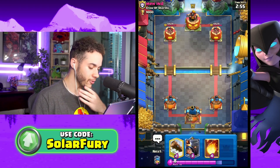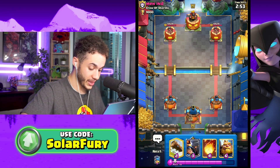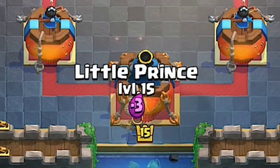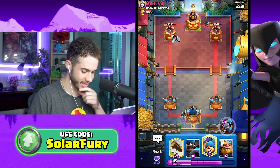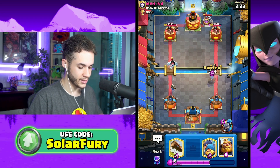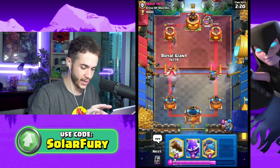Royal Giant is a great card by itself. Now let's pair it with a champion that people have been saying is broken, but I kind of want to see for myself. Little Prince time, let's go. Oh, my opponent has him as well, except his is level 11, so mine is just better.